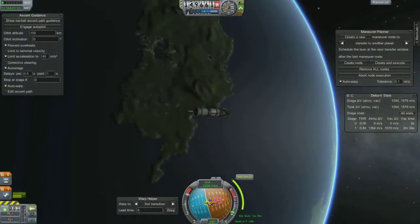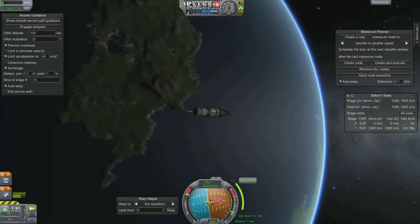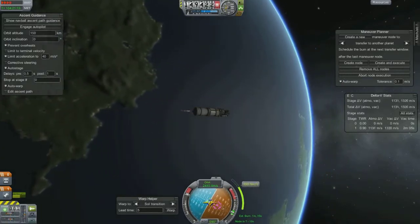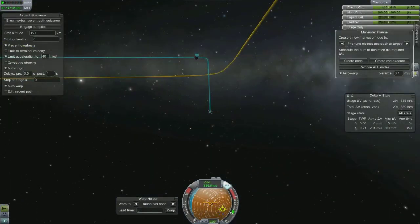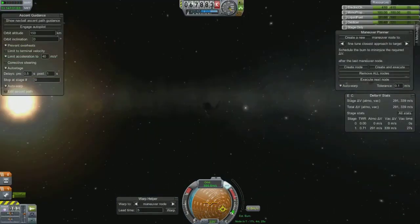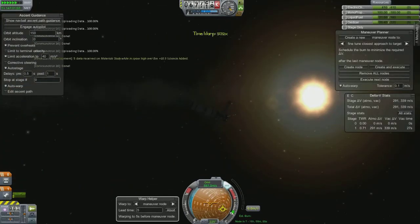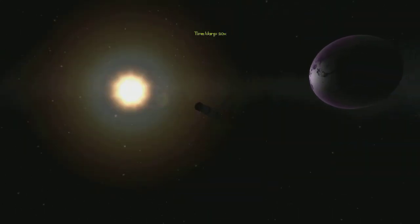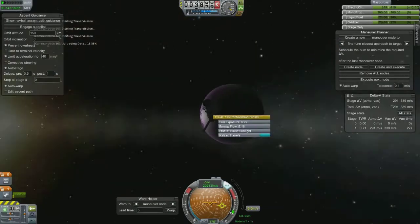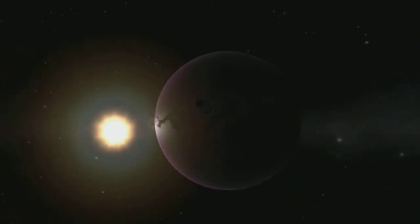Alright, so I finally get to my launch phase angle to Eve, do the burn, and I do a myriad of mid-course corrections in order to get a good encounter with Eve. Then I end up getting into a braking maneuver over Eve and I made an eccentric orbit, which worked out well because I could do high and near-Eve science while I was waiting.